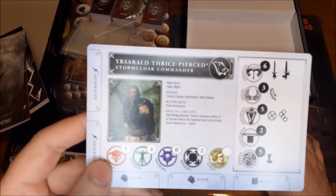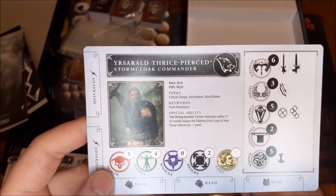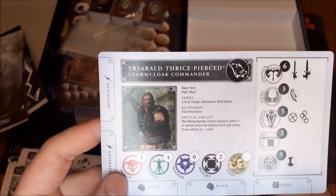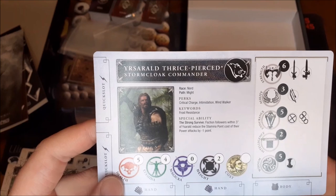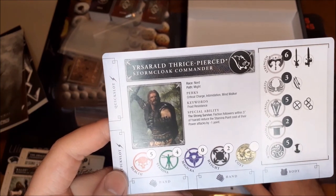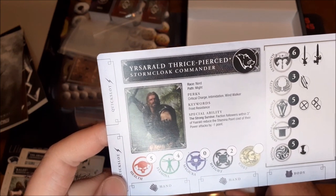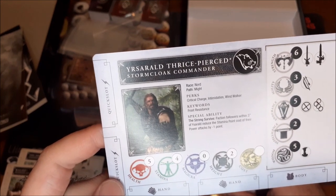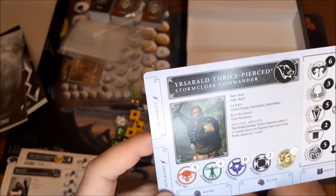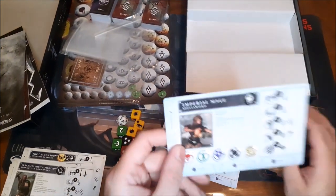Then we have Ysarald Thrice-Pierced, Stormcloak Commander — Nord as well. Perks: Critical Charge, Intimidation, Wind Walker. Special ability: The Strong Survive — faction followers within three inches reduce the stamina point cost of their power attacks by minus one point. That's pretty cool. Five health, four stamina, zero magic, two height. It'll be interesting to see what all this means in play.